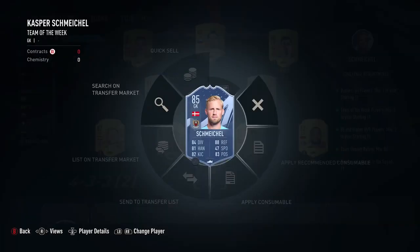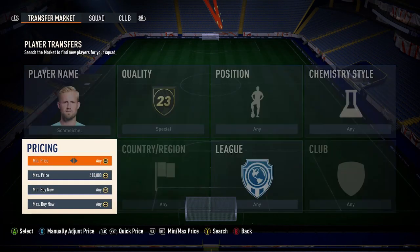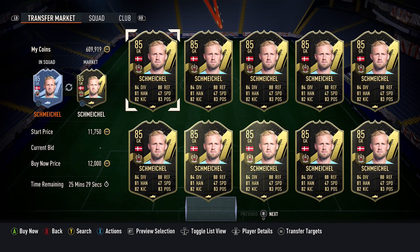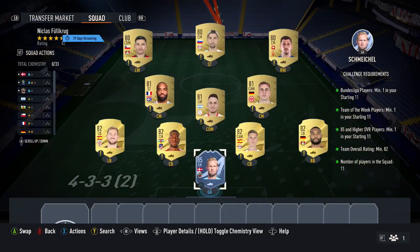First thing I recommend doing: pick up the cheapest 85 Team of the Week card you can find. Currently Kasper Schmeichel is 12,000 coins. Here are a few other 85 Team of the Week cards around the same price, so just pick up the cheapest one — that ticks off two of the requirements.